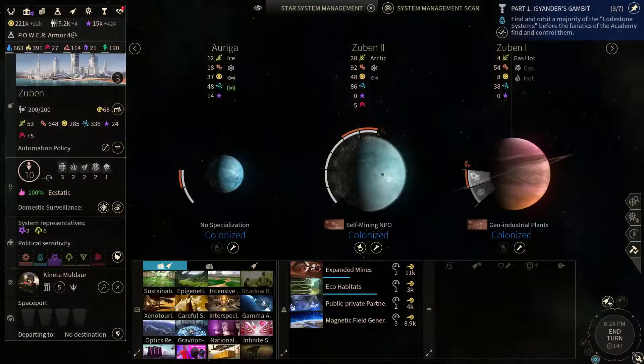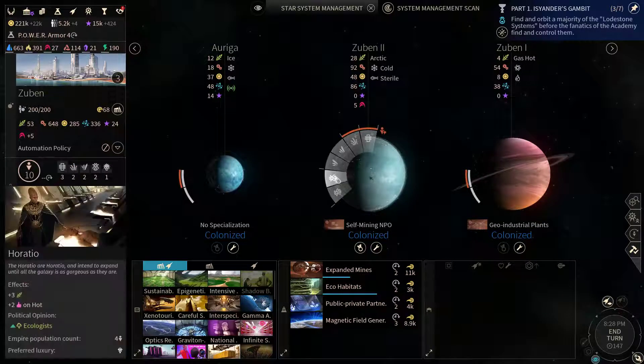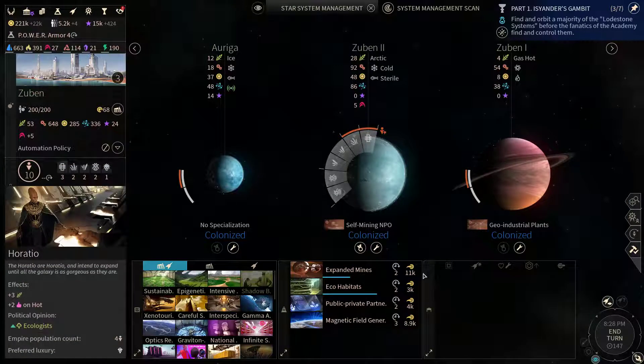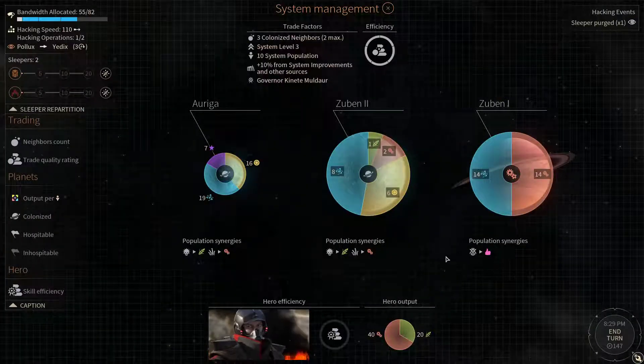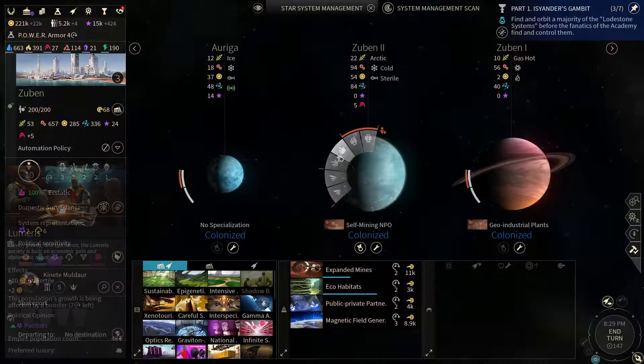Zubin has its last population unit available now. We have a couple of ratio population units. We could send them to that hot world and that will grab us some additional approval — not that we really need it, but still.